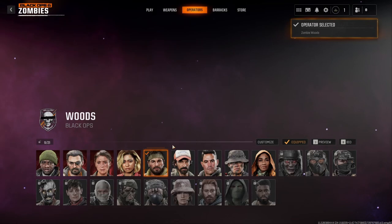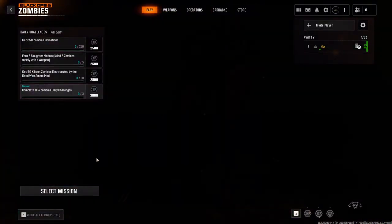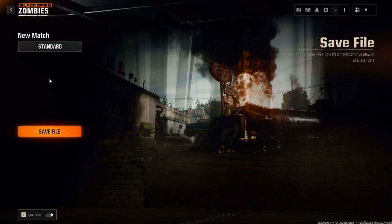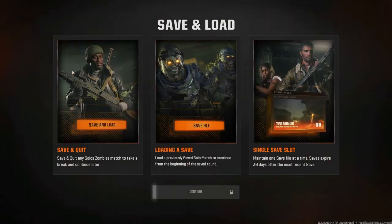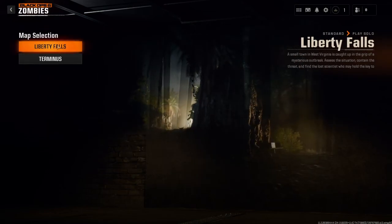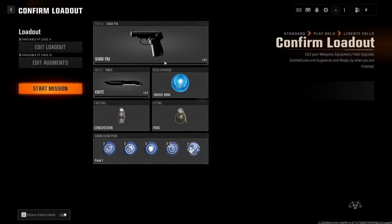I've got my zombie wood skin. Let's go, I'm ready. Select mission — standard or save. Oh yeah, because we can save progress now. Standard. Play solo. You've got one save slot and saves expire after 30 days. Interesting. Liberty Falls or Terminus — we're going to jump into Liberty Falls, we have to.